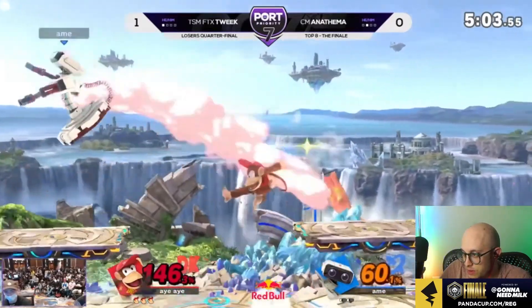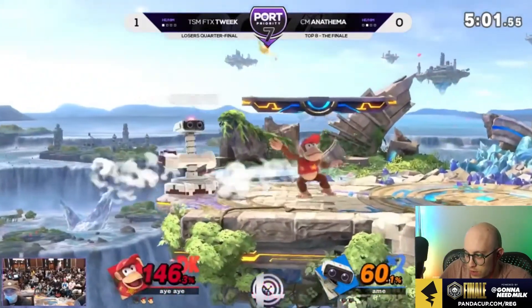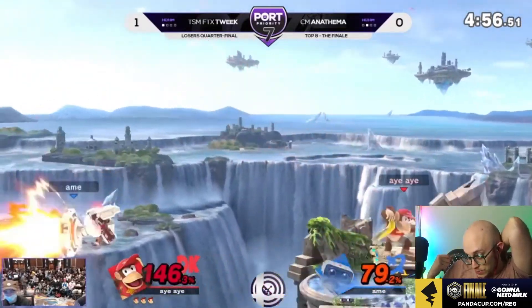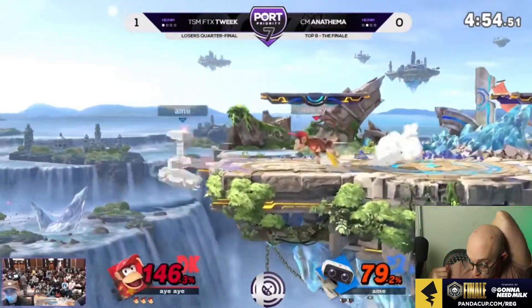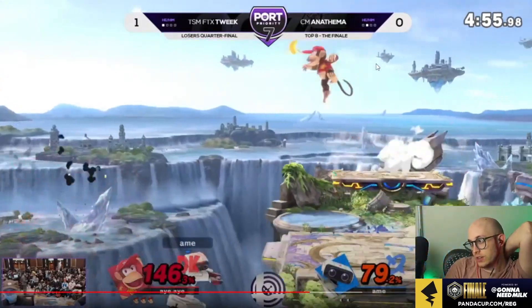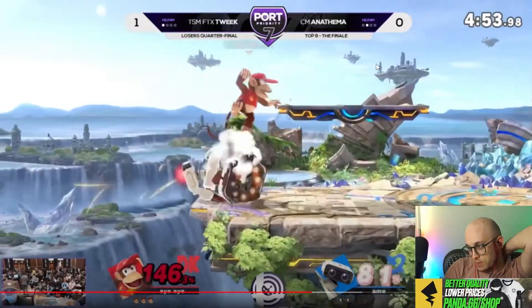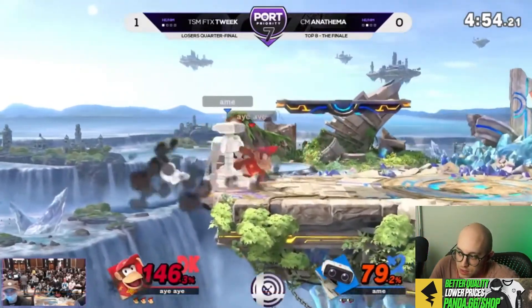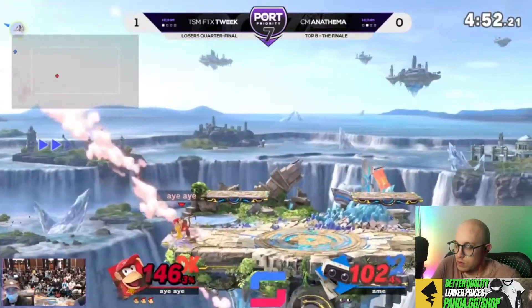And there's the attack cancel item throw. Doing the auto-cancels. Tweak does not let himself be in lag ever if he has it his way. He picks it up and dashes towards to get the meaty Z-drop banana — fast fall into forward smash. So good. Jesus Christ, that was amazing.